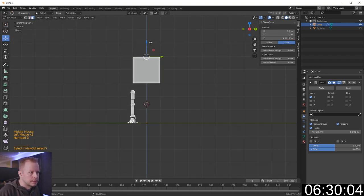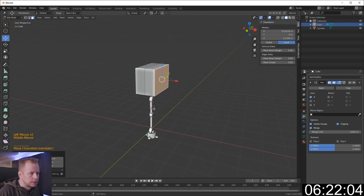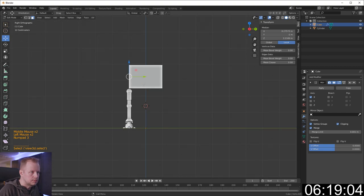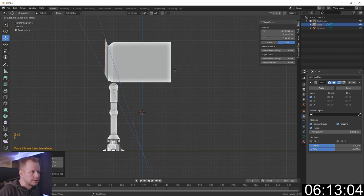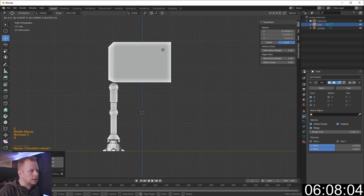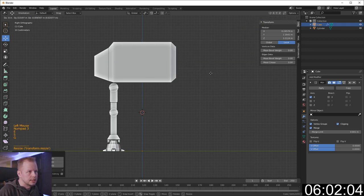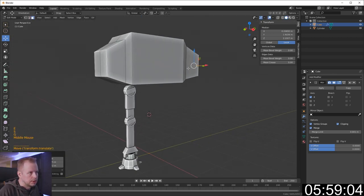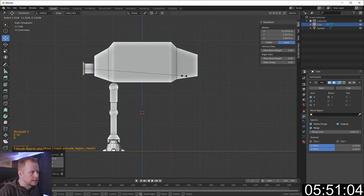Move this leg into place — A to select everything, G to move it. Let's bring the belly back — Alt+H to show the hidden geometry. Side view, Tab into edit mode, make it a little more narrow, A to select everything, move it down, move it a bit narrower as well. E to extrude, S to scale, G. Six minutes thirteen seconds remaining. E to extrude, S to scale, do the back too — side view, E to extrude, S to scale, G.